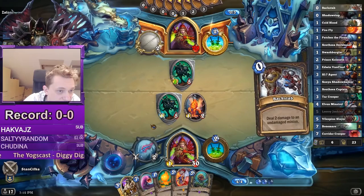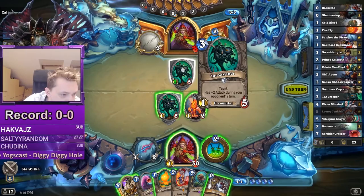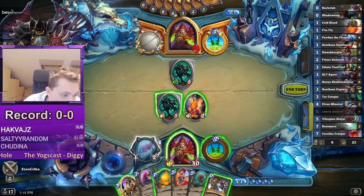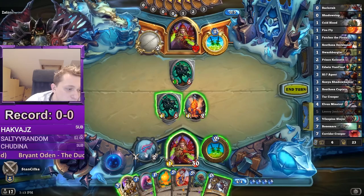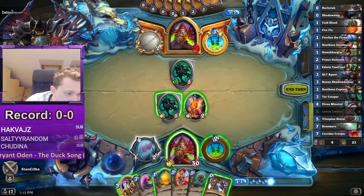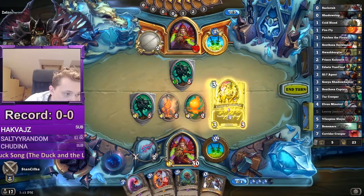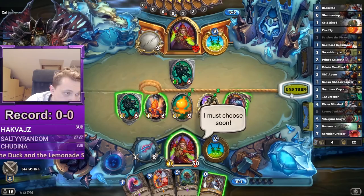There's a Tar Creeper from my opponent as well. There's the backstep — what we can do is play the Captain, use the backstep, and kill it with Patches, backstep and dagger. The bad thing is we don't have a combo for Slayer unless we have three Tar Creepers next turn. So what we can actually do is save the backstep and next turn go backstep Slayer. So that's what we'll do — just pass.